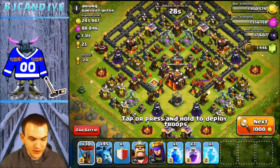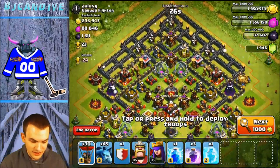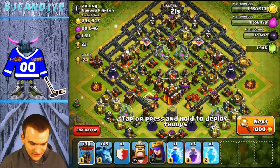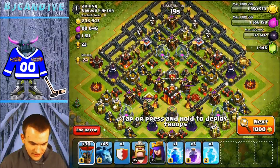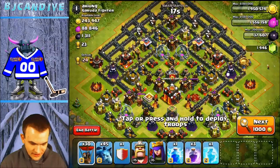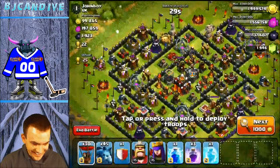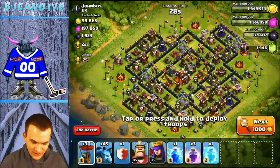23 cups? This one looks like we can rush it from the top. The likelihood of you getting the two-star is low since it's Heroes and Infernos, but you can definitely grab the one-star. Those are tricky. Yeah, that's a trap base. Those are fun to attack — by fun I mean very hard.